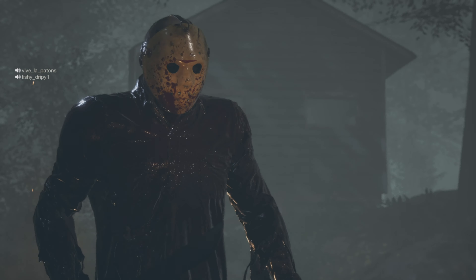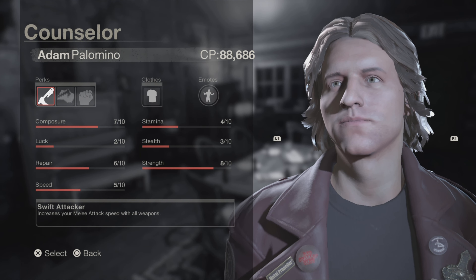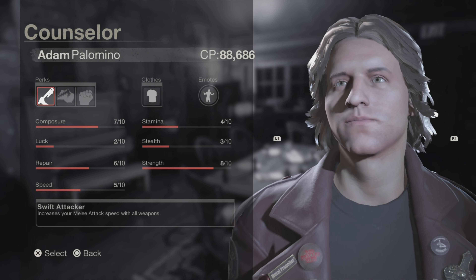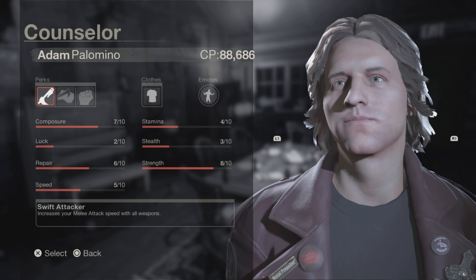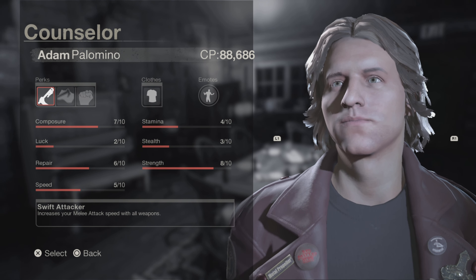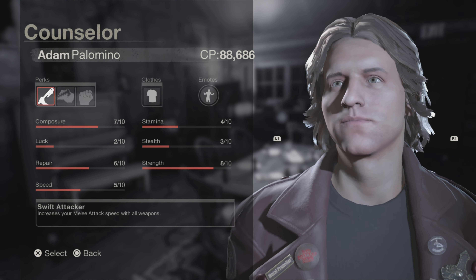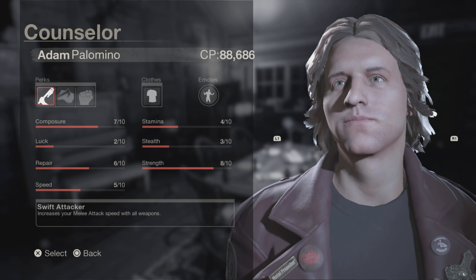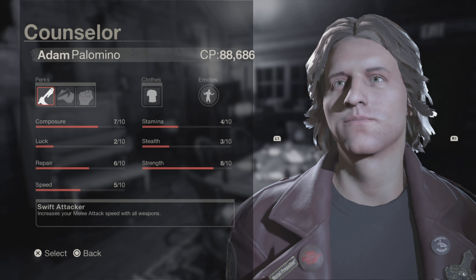So without further ado let's get right into the video. Adam's stats are: composure 7, luck 2, repair 6, speed 5, stamina 4, stealth 3, and strength 8. Adam is a pretty good character for fighting Jason, and if all else fails he's good at doing repairs to get away.